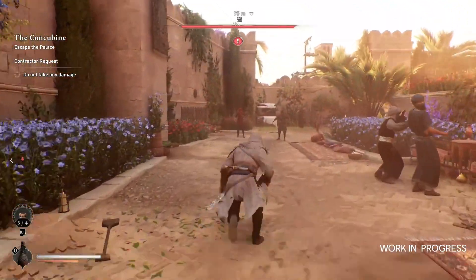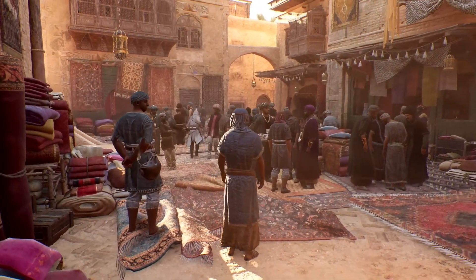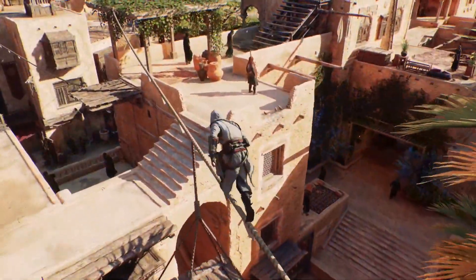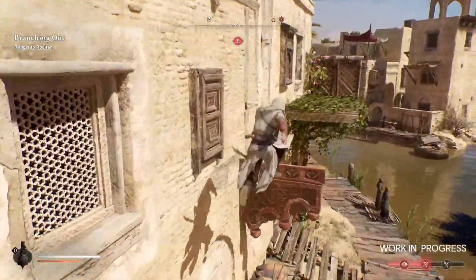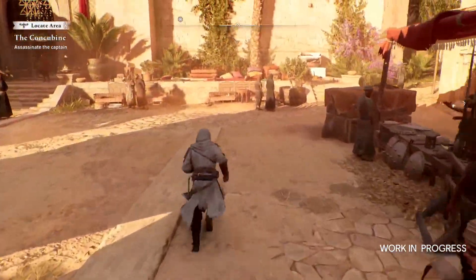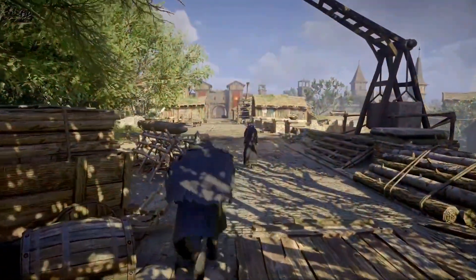In the gameplay trailer for Mirage, the number of NPCs seems to have increased and Baghdad appeared lively and full of soul. However, Ubisoft hasn't revealed much about the interaction with NPCs. I hope that in Mirage, there will be more meaningful interactions with NPCs compared to previous RPG games, especially Valhalla.